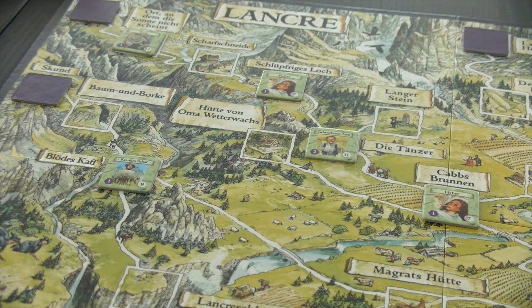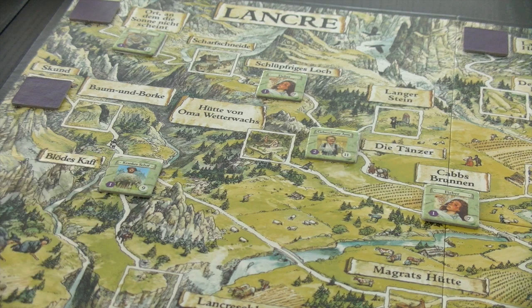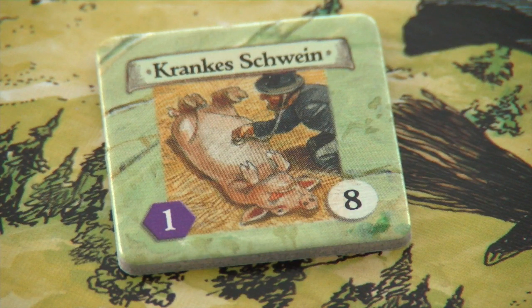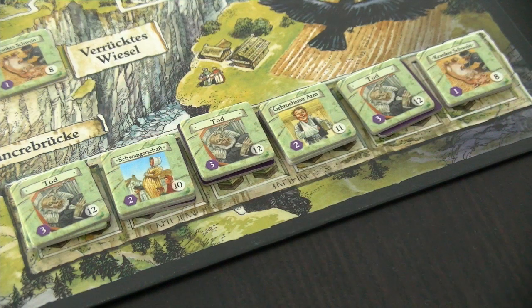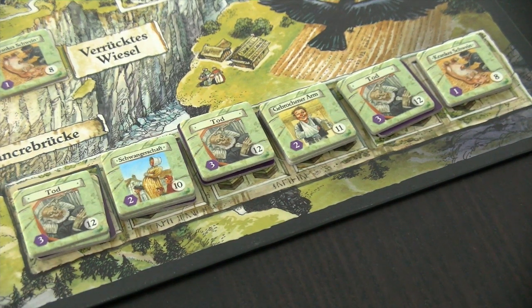Independent of the number of players, you place random hidden purple heart problem tokens on spots that show the purple box symbol. You also place 10 green easy problems on spaces with a green box. Easy problems are always placed face up, as the people of Lancre are gossipy and will chat about these kinds of problems basically anywhere and anytime. In a two-player game you prepare the problem box with a number of hidden purple tokens and face-up easy problems.